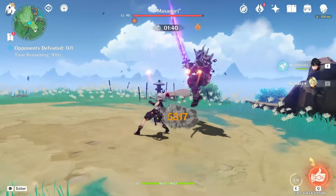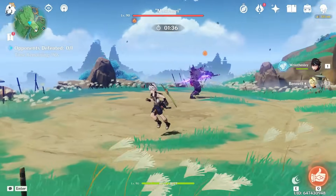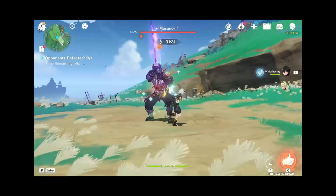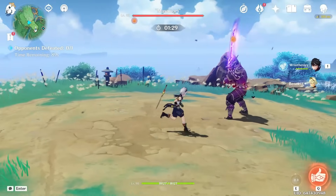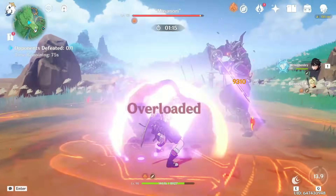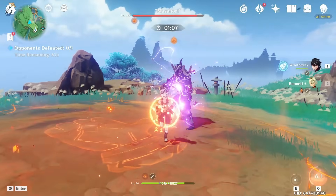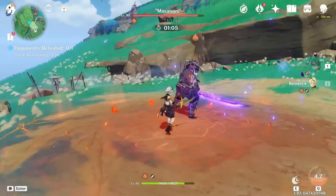We did Bennett solo, and then Risely's N1 inside of Bennett's burst as a melt — a bit more complicated. I think I know what I'm supposed to do, so we'll start with Bennett's solo attacks. Let's see his E skill — I don't think it's really going to change since I hardly changed anything. 5,300.